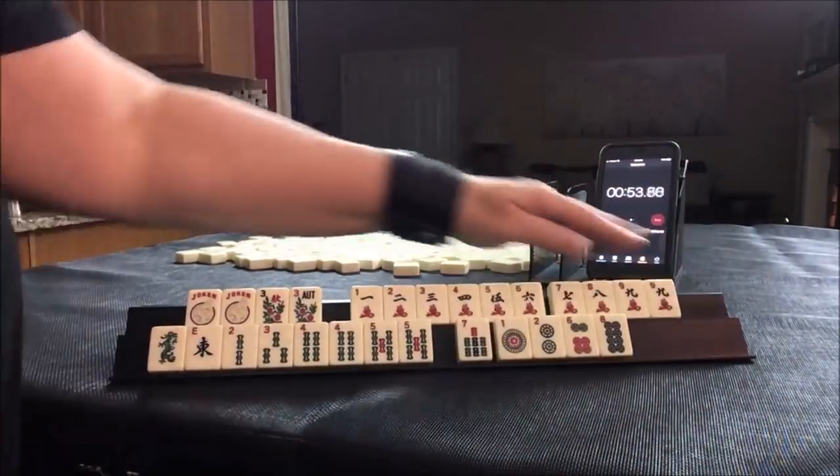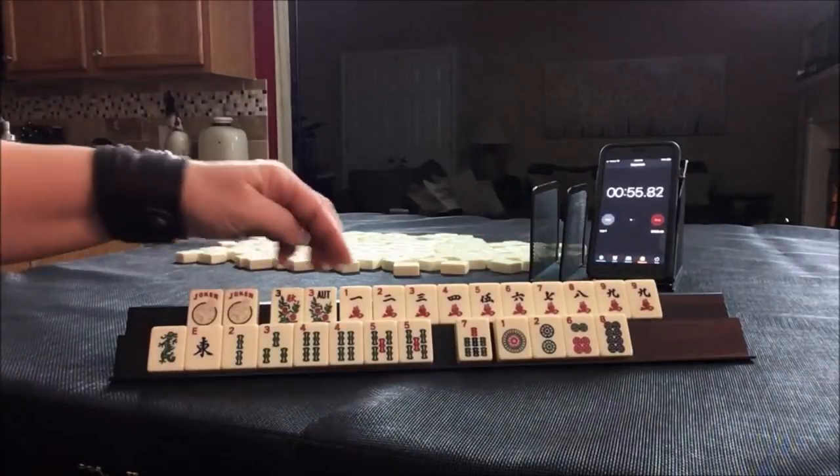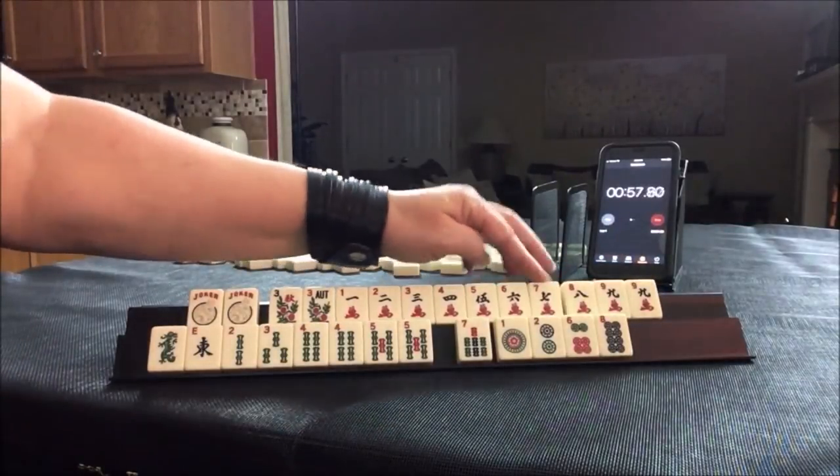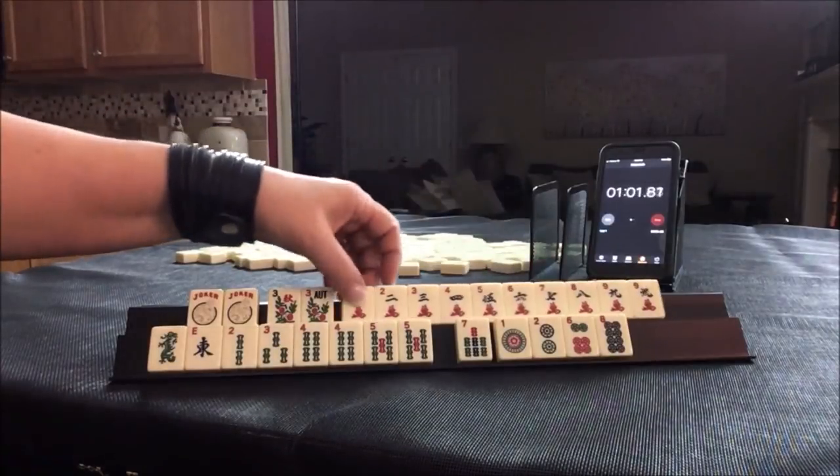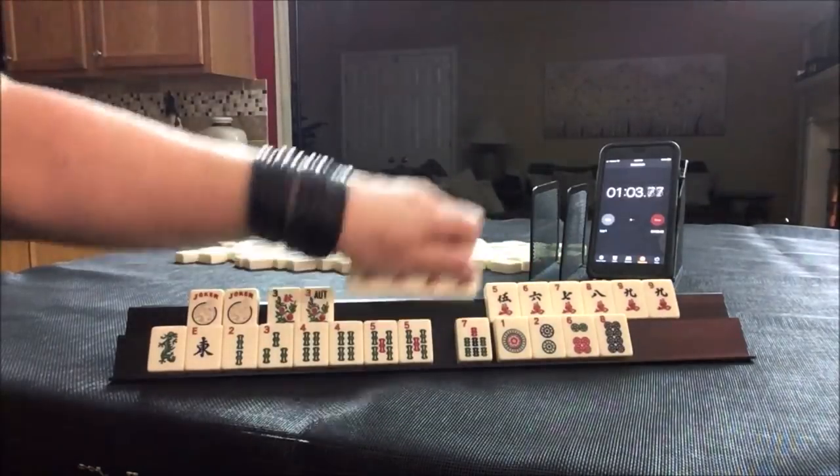Look at all those cracks — 6, 1, 2, 3, 4, 5, 6, 7, 8, 9. Wow. 5 through 9, 1 through 5 — 5 through 9 is stronger.